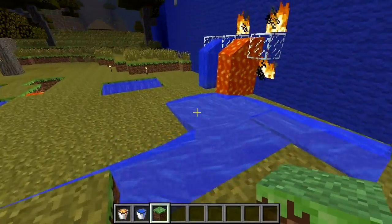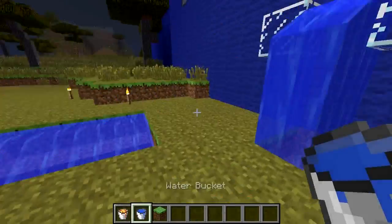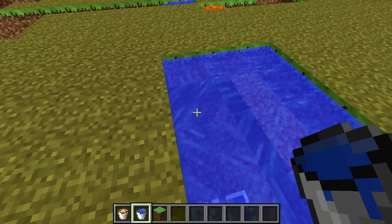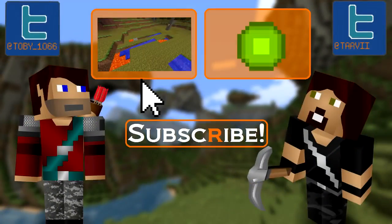You can get water and lava source blocks and flowing water and lava, although these are technically entities. A flowing water block will turn into a source block under certain conditions if it's surrounded by two water source blocks or on top of one. When you mix the liquids, depending on the way you do it, it can create another block. Click up here for a video all about that, and up here for the video on entities.